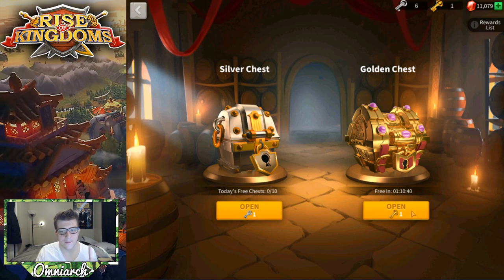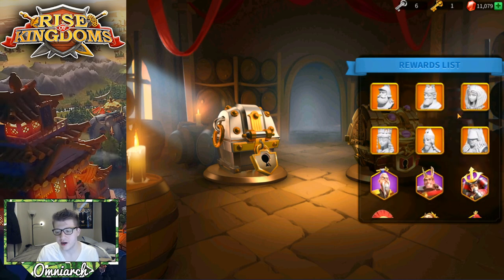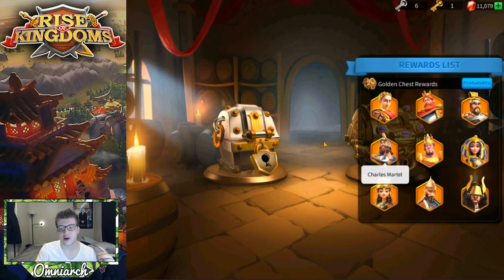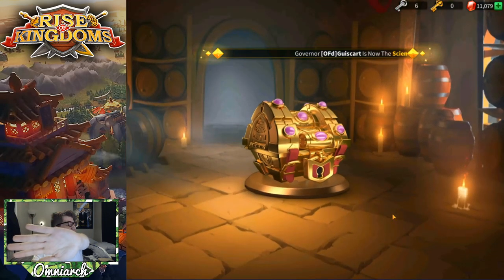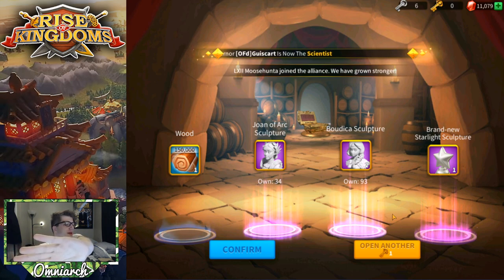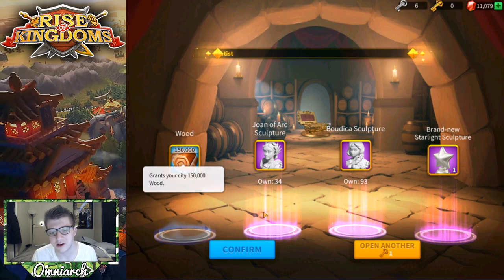Let's end this video with one last gold key opening. The probability of a full legendary commander is 0.586%, and I got so many for other commanders but not for Charles Martel — he's the one I wanted the most. Let's pop open this last gold key of destiny and pray that Charles Martel rears his ten-sculpture head. I'm not even going to look... I didn't hear the epic summoning noise... okay, it was complete garbage — the worst possible chest. The wood is literally the only useful thing there.